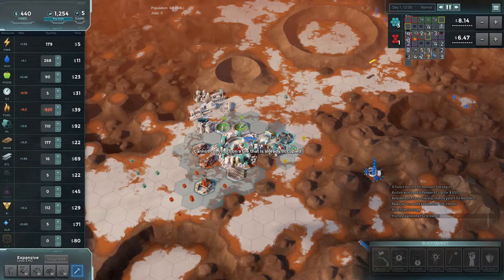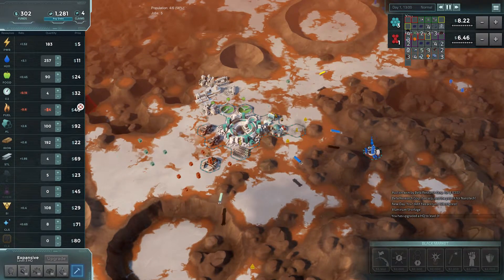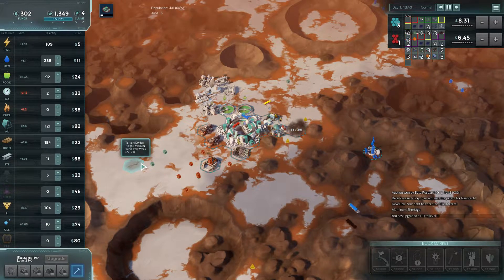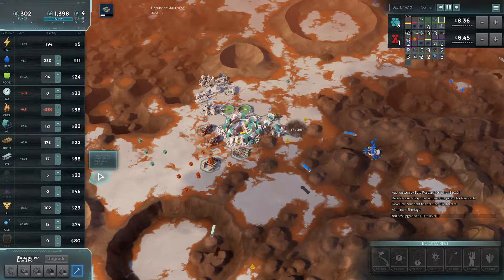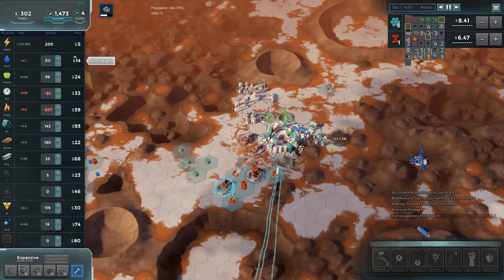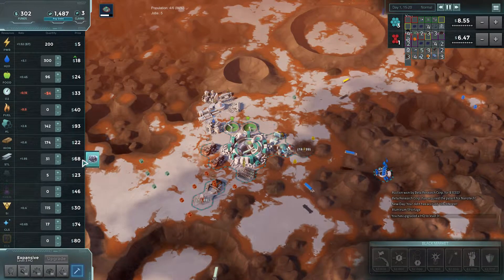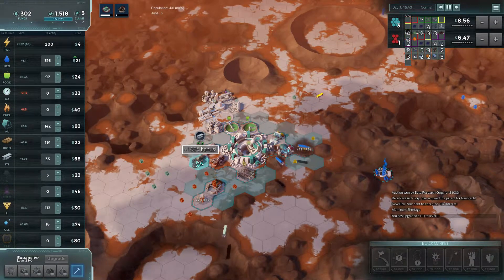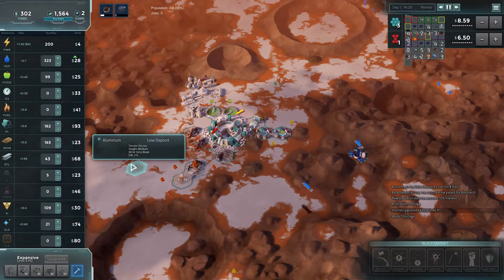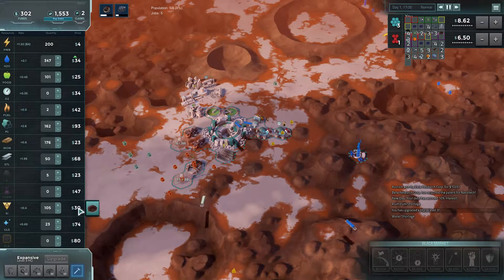There we go — a little bit more fuel and oxygen. Hopefully enough to get this up and running. We still have a little bit more, but we can get more and produce more steel. The whole game, the whole campaign, I am more focused on getting steel and glass up and running and selling that for profit, if possible.